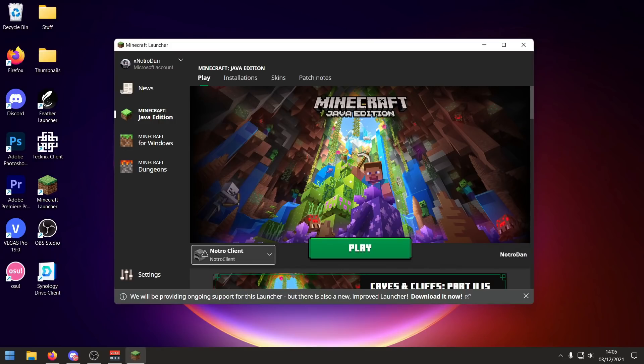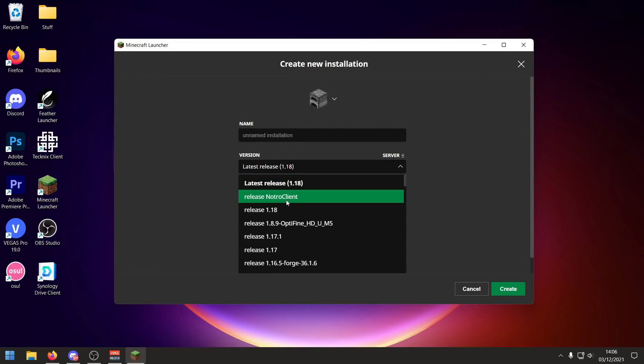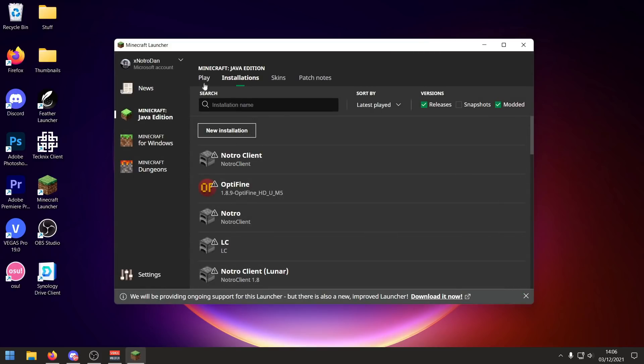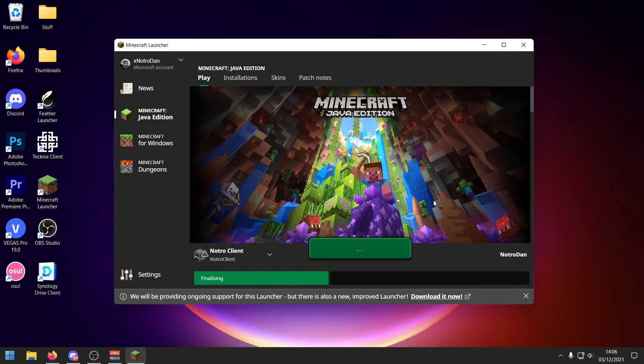Then just go to Installations, select New Installation, find 'Release Notro Client,' give it a name, press Create, and then select it from the menu. Press Play and you're in the new version of the Notro Client.